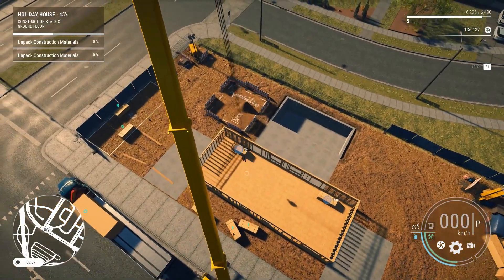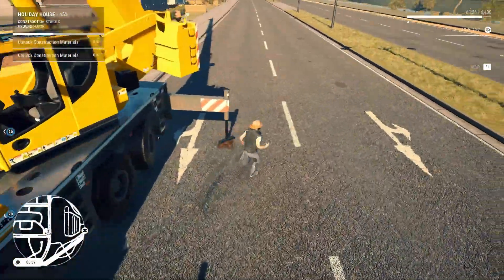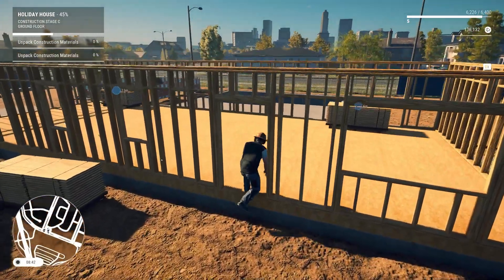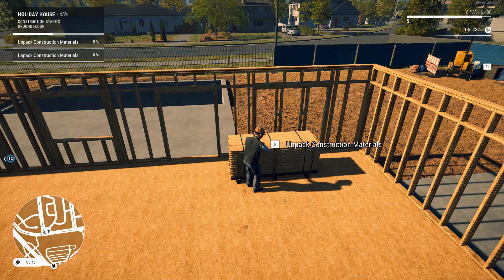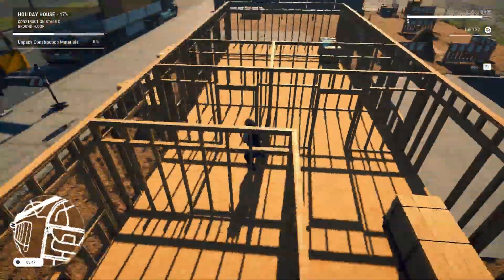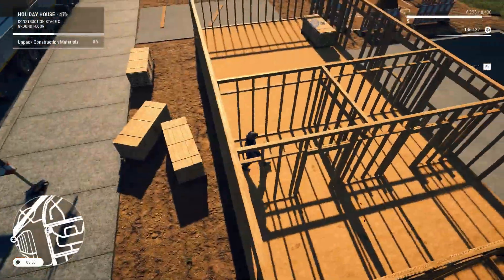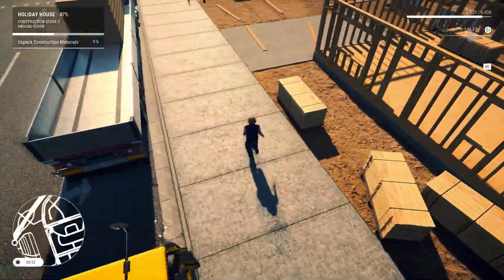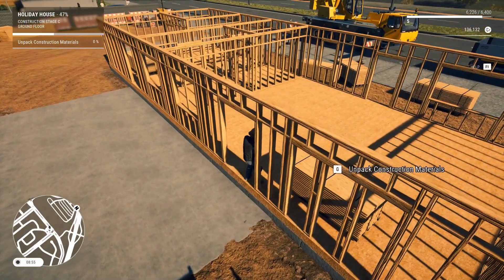Unpack the materials. Oh wow, he climbed up on there. Unpack? I don't know why I didn't expect that — I pushed jump. Whoa, it just built up all the walls. Wait, how do I... I'm trapped. That's kind of funny. It's kind of weird that they don't have a way into there, but whatever.